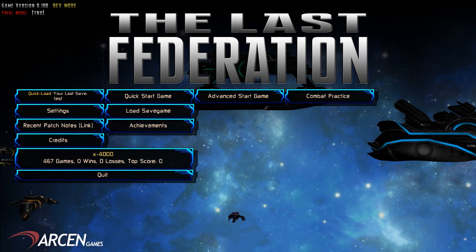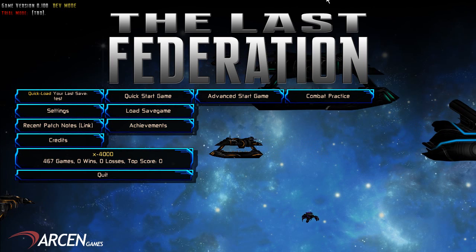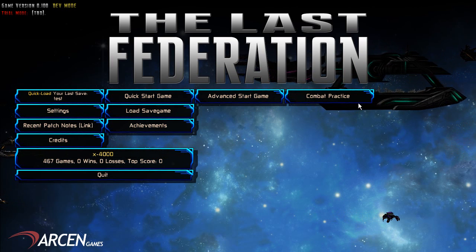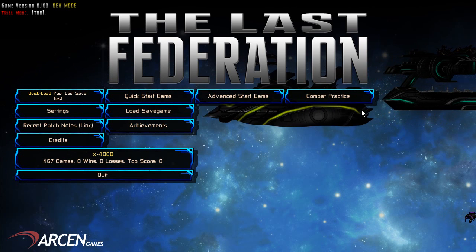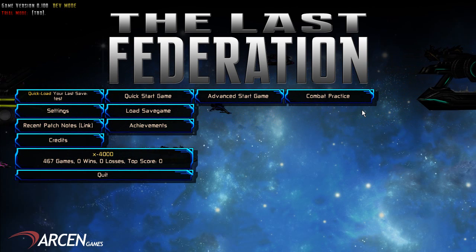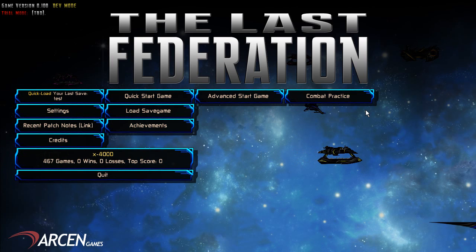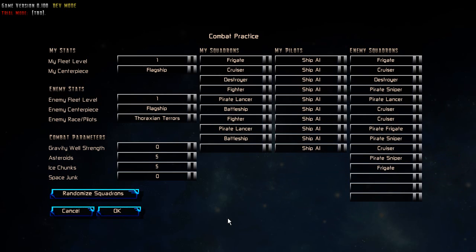What you're looking at here is an alpha build, and we'll take a look at combat specifically. The main menu buttons and so forth that you see here are temporary. The combat balance is in the early stages. Combat AI is incomplete, but it's coming on well. It's in alpha. The combat practice screen here is actually pretty much final or very close.